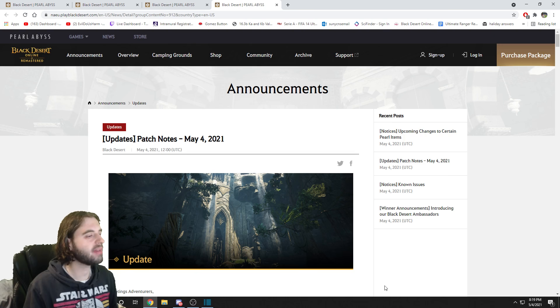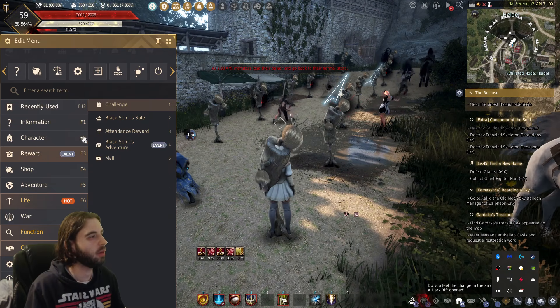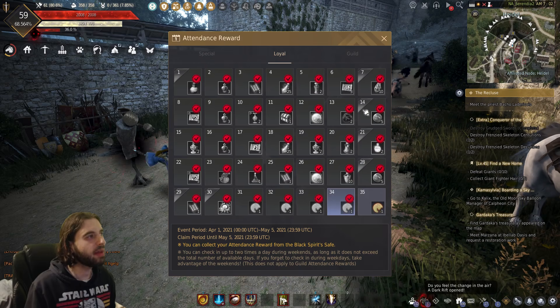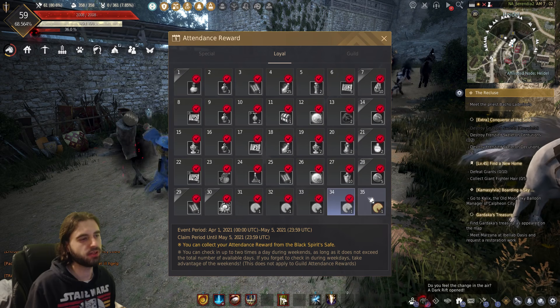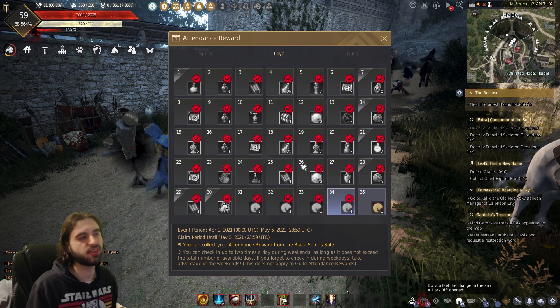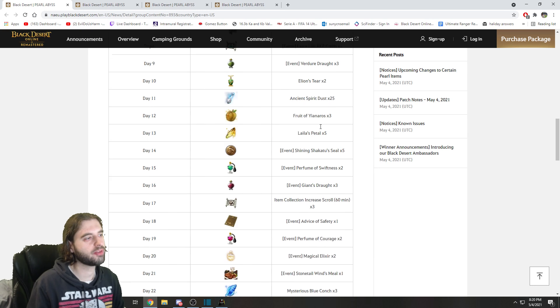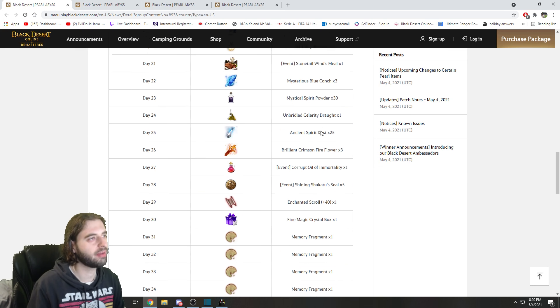First things first, we have a login event going on right now in Black Desert. If you press the escape key on the keyboard and navigate to the reward tab, attendance reward. Starting on May 6th, we will have new attendance rewards available. So you can still finish off the last little bit of this one because it doesn't start until May 6th. Nothing too crazy with this one — typical stuff that we're used to seeing from these different rewards.